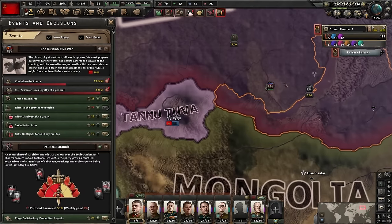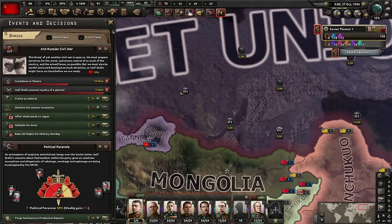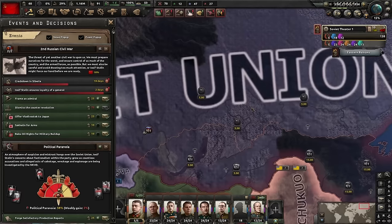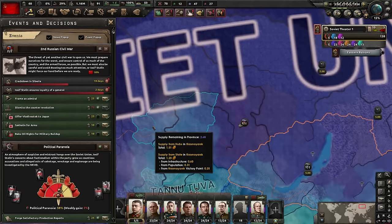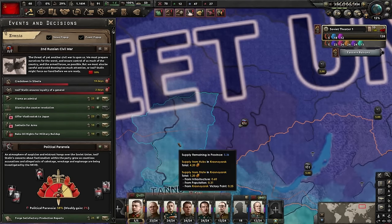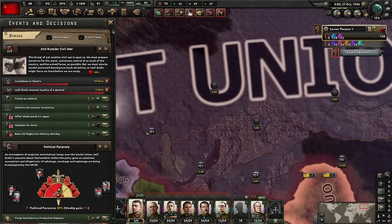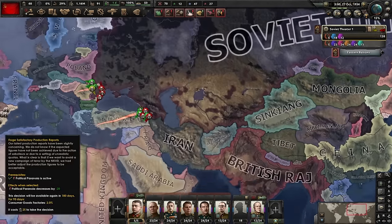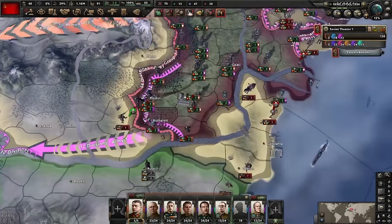It's the 27th, which means a new decision. Everything's going well, but Stalin is also cracking down in Siberia. Let's keep our fingers crossed that he doesn't take one of the provinces along the Siberian railway. If he does, we'll need to adjust our schedule. If he doesn't, we'll be fine - we'll just engulf that province with our own and it should be no concern. That gives us another 14 days to keep playing.